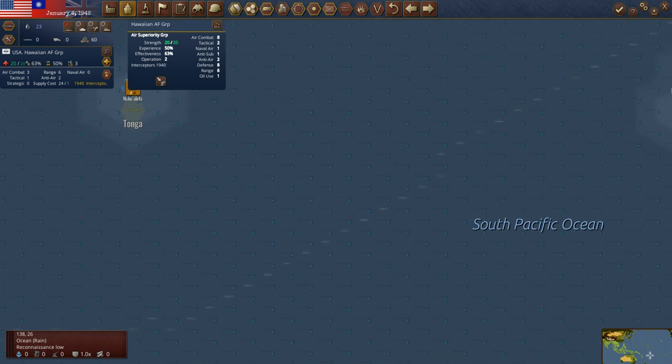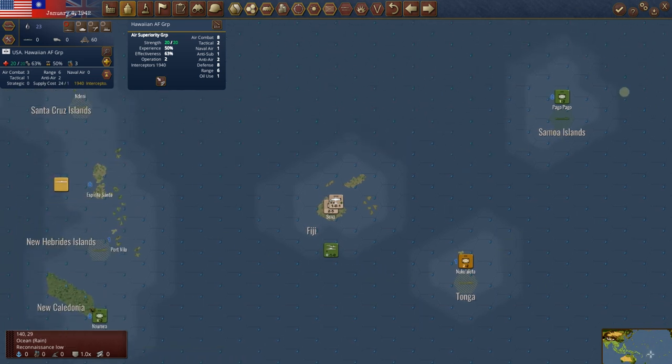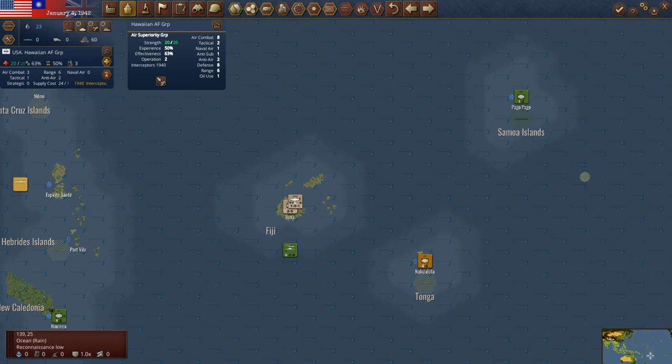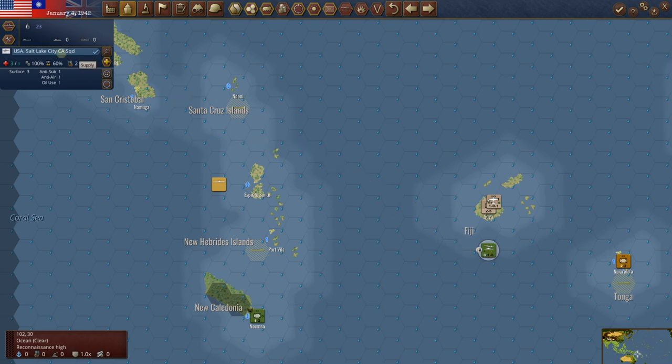Here we've got a lot of rain in these hexes. This is where my confusion came from — I brought this cruiser squadron, the Salt Lake City, out here to attack this sub. Then I realized you can't attack a sub unless it's next to a land hex. The AI has very smartly kept it out of the shallow water. It doesn't have to be shallow water specifically — it just needs to not be next to a land hex. So we can't directly attack that.